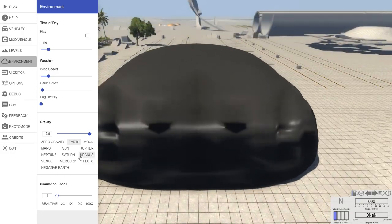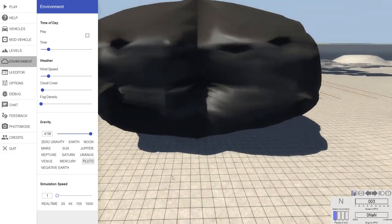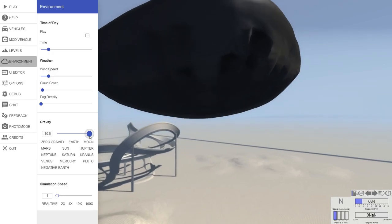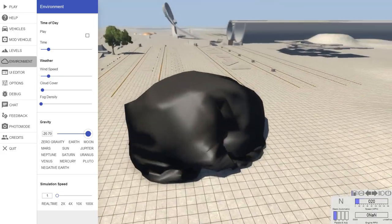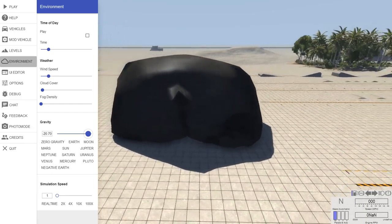So if you wanted to do something more interesting, you go Sun gravity then Pluto, and let it go into the air a bit. If you're really impatient, you could use negative Earth to get it into the air. And then you could do about 20 times gravity, and it starts to cave in on itself. But it made it to the ground, and that's what it looks like after — it looks kind of weird.